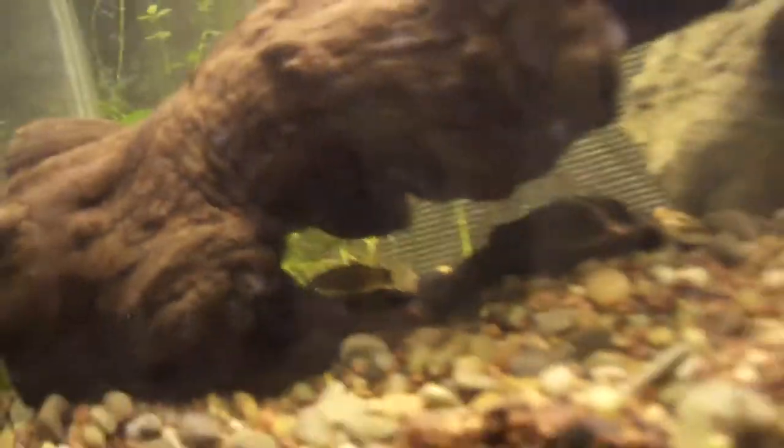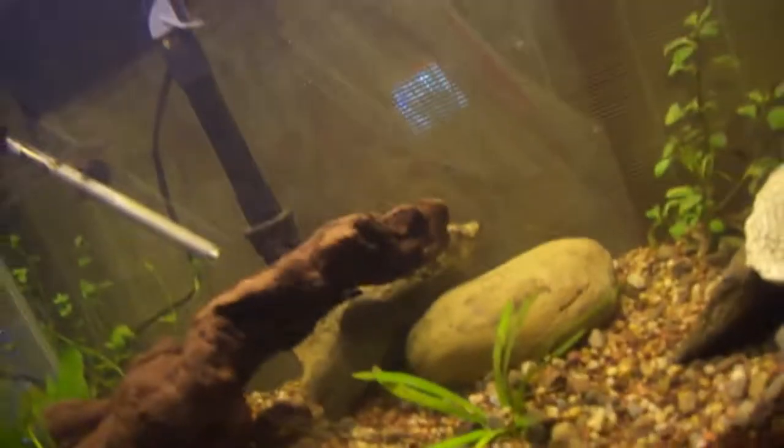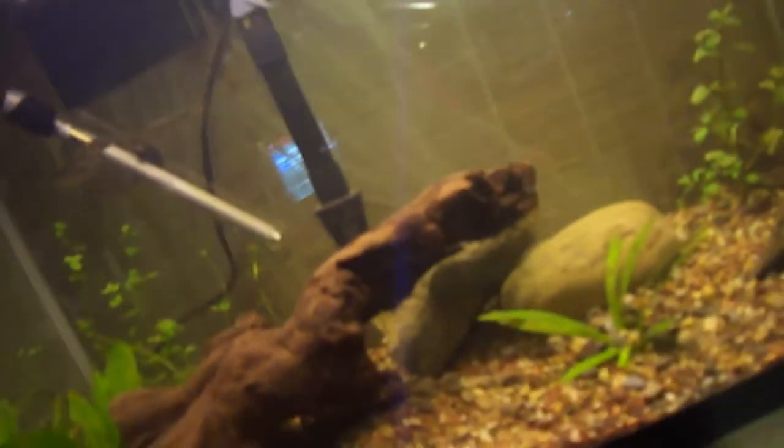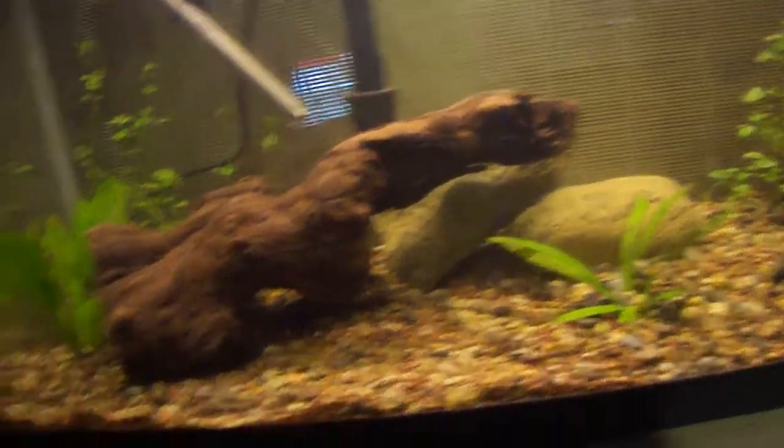The plants are not doing too good and I'm not sure what's going on. I'm gonna try buying a new light bulb or something. As you can see, a lot of the leaves are dark underneath. I guess the planted tank is not for me, so maybe I'll just take them out and put fake plants in instead.